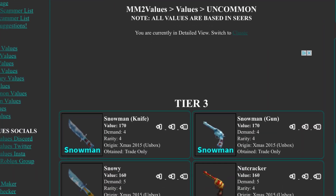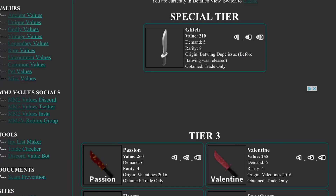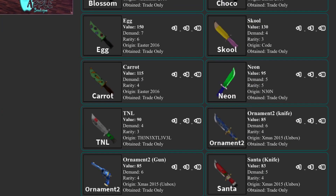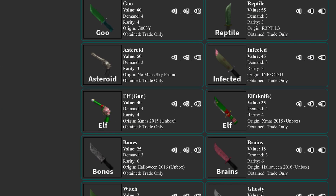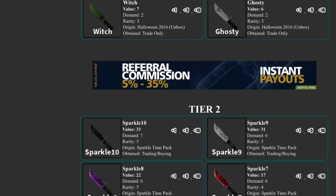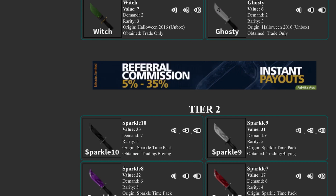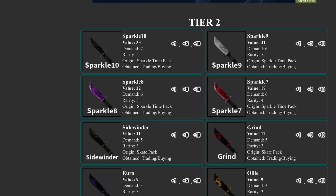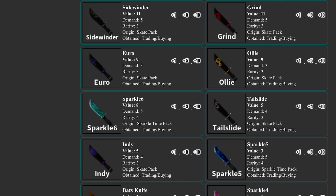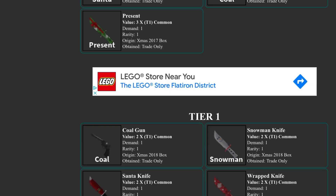In commons, glitched rose by 5. Sparkle 10 rose by 3, sparkle 9 rose by 3, sparkle 8 rose by 3, and swirl 7 rose by 3. Sidewinder, grind, euro, and oily also rose by 2. Everything else looks the same.